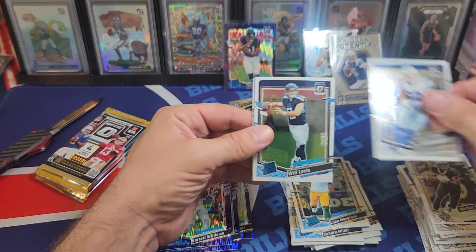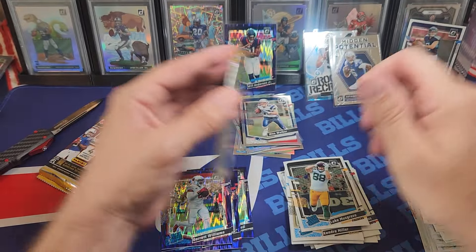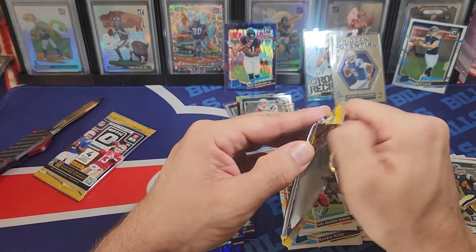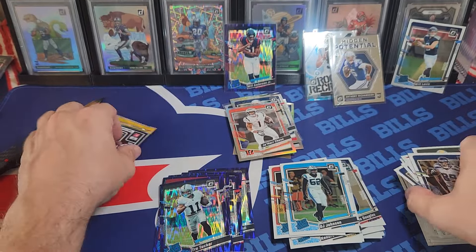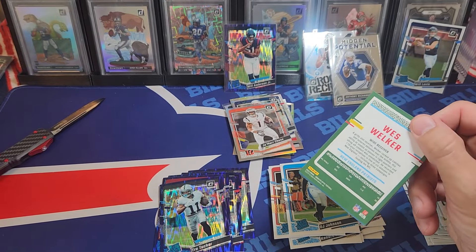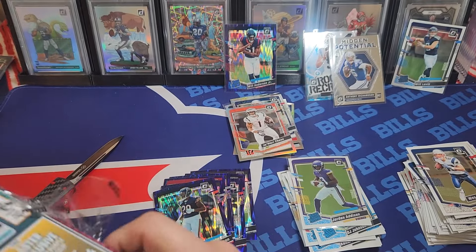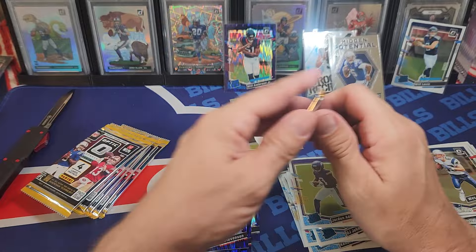I'd like to pull some cool purple shocks and hollows along the way — you really want to pull some heat while you're doing this. I've got a Levis base card. I'm opening from the back for a reason: if I see a blue in the back, I either got my short print or my case hit. I've learned they put a rookie in the back of packs that have the big hit or the short print. The Target ones they're not stocking on shelves anymore.